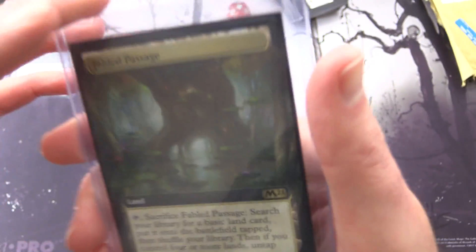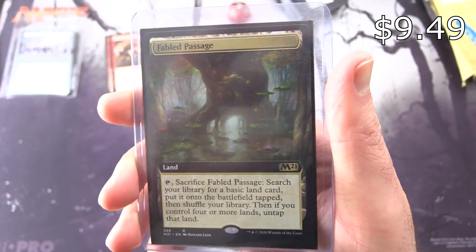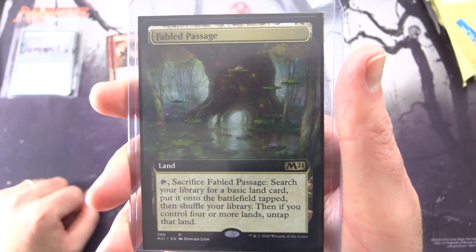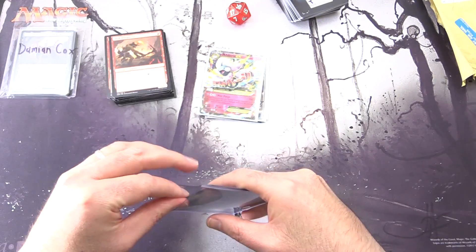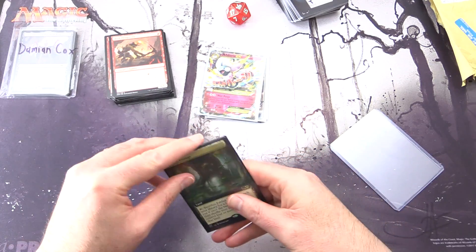There was one more thing here — you wanted me to sign. Oh yes, a Fabled Passage. It's a land: tap, sacrifice it, search your library for a basic land and put it onto the battlefield tapped, then shuffle your library. If you control four or more lands, untap that land. Let me just check if there are any others in here — I think that was the only thing you wanted me to sign and send back.